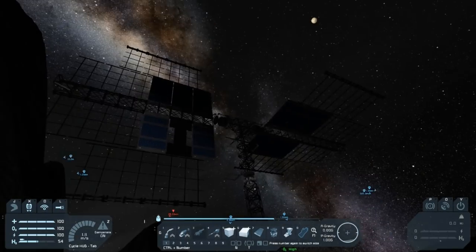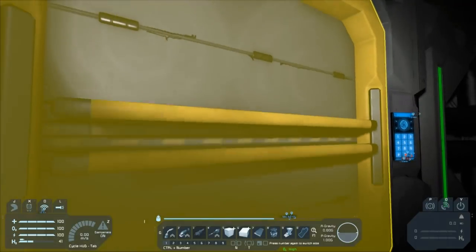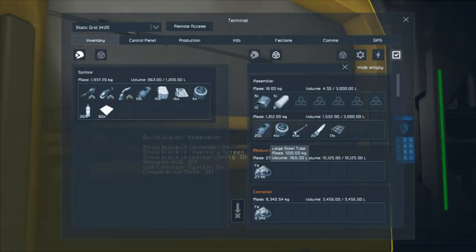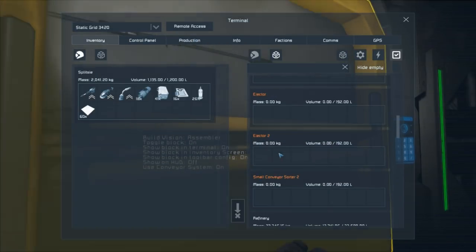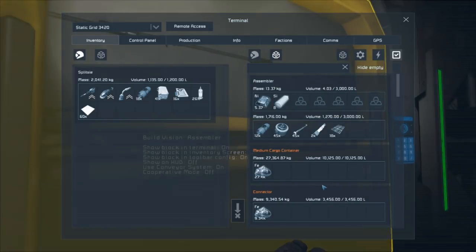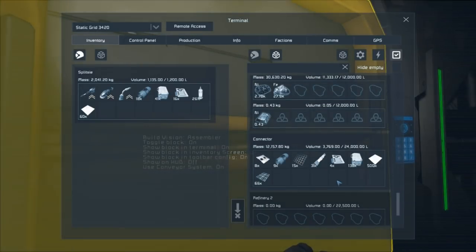I'm going to spend a bit of time welding up all the basic components of those panels — it'll give us a better idea of exactly what's there, at least until I run out of materials. Hopefully we'll start producing a few more cells a bit more quickly. Since we can now expect more power output eventually, we need to get another assembler, better refineries set up — we need to do a whole bunch of that sort of thing to really pump up our efficiency.